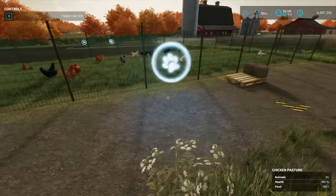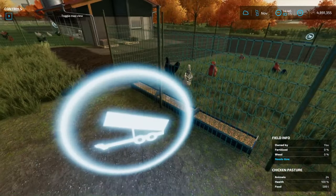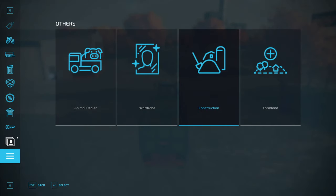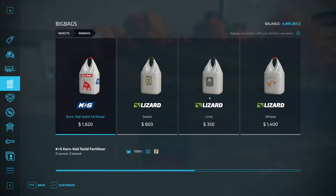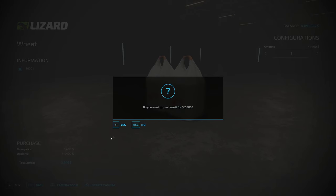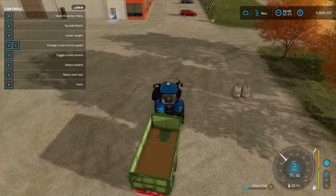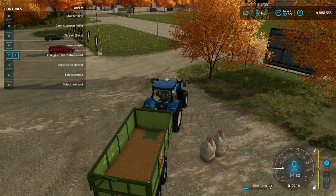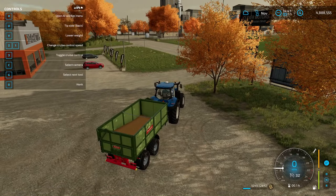Once you have enough chickens they'll make eggs, but first let's look at feeding them. You go over to the feed point where you can give them wheat, sorghum, or barley. You can grow that yourself, or if you don't have time you can go into the shop, go to objects and then big bags or pallets, and you'll find wheat with 'chicken feed' on it. You can buy however many you want, then take your trailer, pull up next to them, and you'll see in the top left it says 'refill tipper.' Hit R and it's refilling.